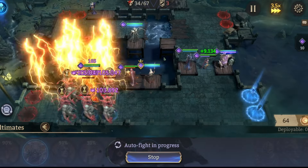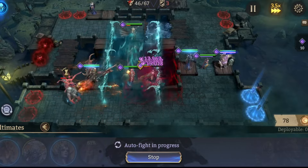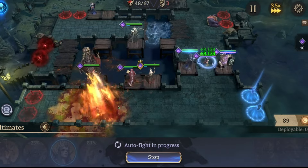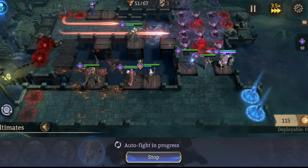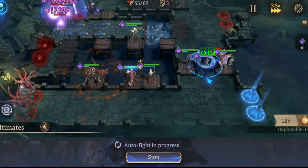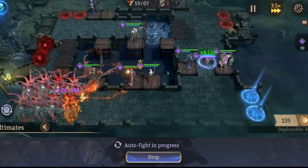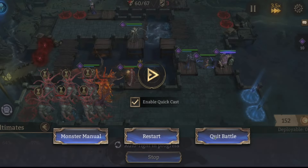Ajax goes out again. It also works if you put her up there, but I think right here is good because she can maintain healing. Then Ajax ults all of these to finish off the fight — that's the end of this one.